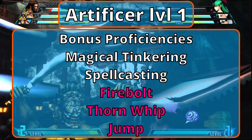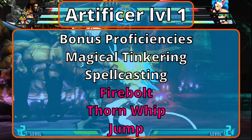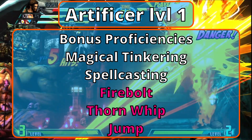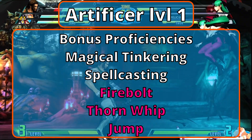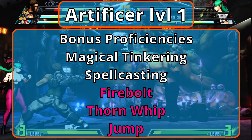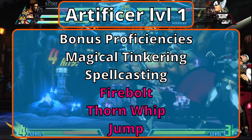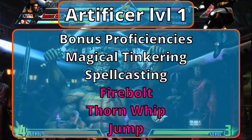Level 1 Artificers, found in Tasha's Cauldron, begin with bonus proficiencies. You are now proficient with Tinkerer's Tools and Thieves' Tools. Magical Tinkering lets you imbue magical effects onto tiny non-magical objects — effects include a sound, smell, a small static image like a symbol, or light. They stay active until you stop them or you exceed your total limit, which is your Intelligence modifier. Spellcasting makes you a half caster. You can prepare spells equal to half your Artificer level plus your Intelligence modifier. You start with two cantrips and one first-level spell. Thorn Whip fires your grappling wire at a target out to 30 feet, dealing 1d6 piercing damage and pulling them 10 feet towards you. Firebolt fires a blast out to 120 feet dealing 1d10 fire damage. Jump triples your jump distance for one minute.